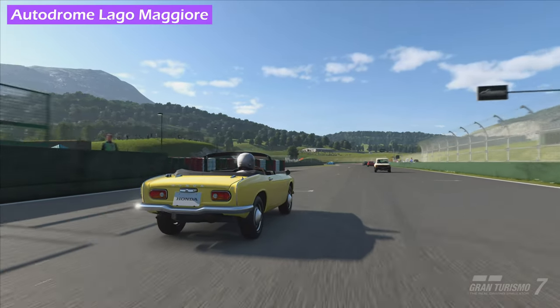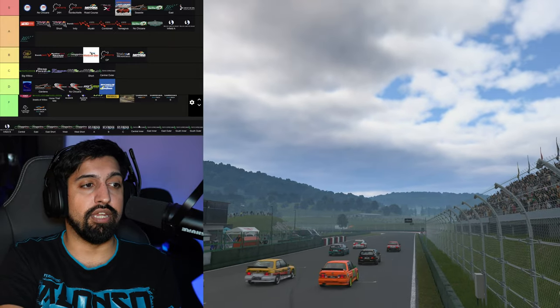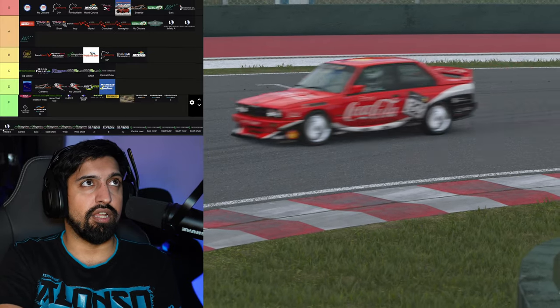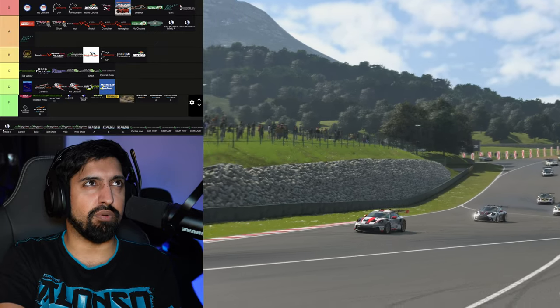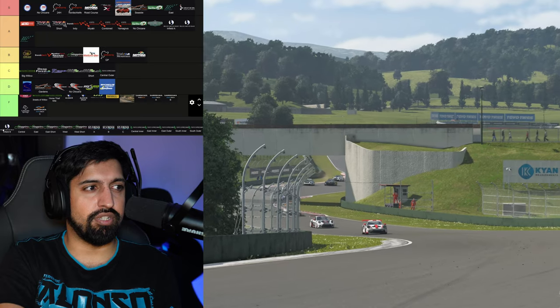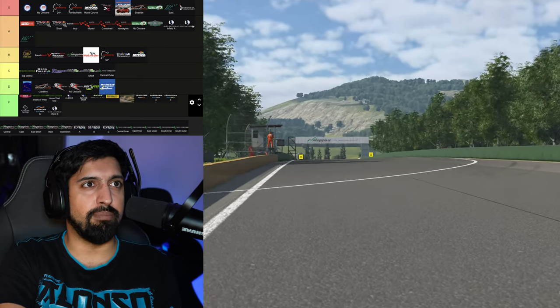The Maggiore layouts — there are just so many of them. And we're left with Blue Moon Bay Infield B — I think it might just be a backwards version anyway, so you can go in the bin. We don't need to reverse every track. Blue Moon Bay is a good track though.